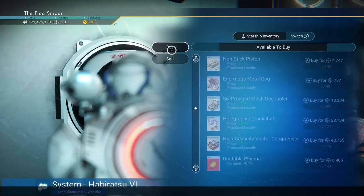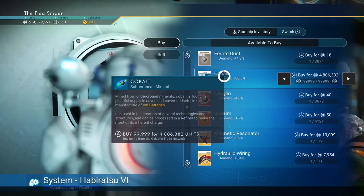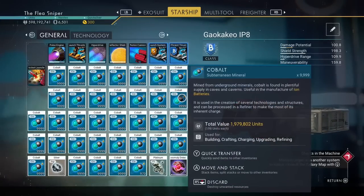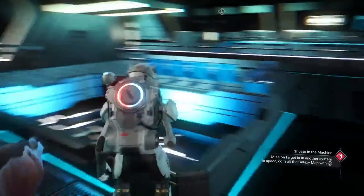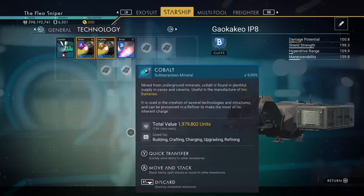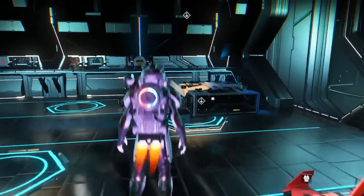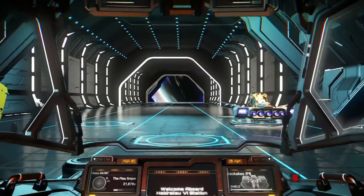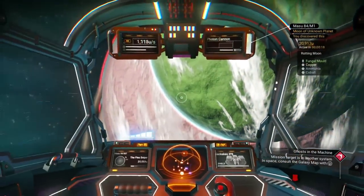With the economy scanner we can scan for trade outposts on the planet surface. Because the trade outpost on planets and the space station have separate economies, we can land there and sell again, crashing that economy too. Every system we can make 40–50 million at the station and 40–50 million at the trade outpost — that's why you can make about 100 million per system.